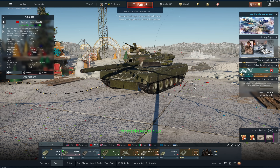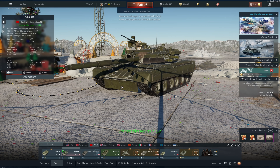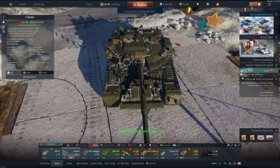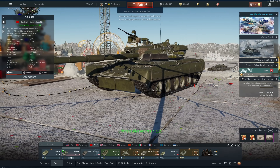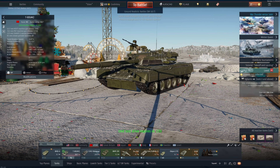Hey everyone, Tankenstein here. In this video I've got your first overview and gameplay for the T-80 UM2. This is a rank 7, battle rating 10.7 main battle tank for the Russian ground forces tech tree. It's obtainable during the winter quest event, or if you're watching after the event, over the marketplace. This is the top level reward for the winter event, and it's pretty good. Being that this is an event vehicle, it is not premium, so you will not receive premium RP and SL bonuses.